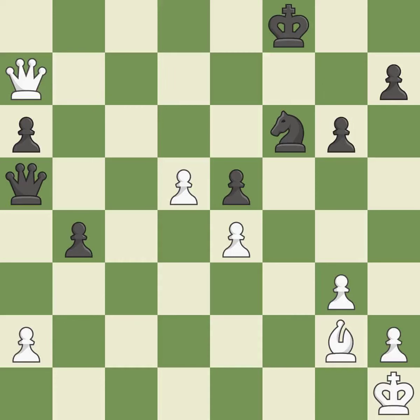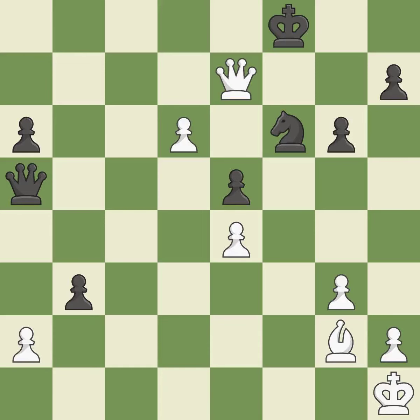Only one move worked there, and this wasn't it. This ignores a better way to evade the check from the opposing queen — it is a mistake. This threatens to fork pieces — it is a miss. This is the only good move. This threatens to win a pawn. This stops the opponent from being able to fork pieces — it is a great move. This makes winning a knight a threat — it is ideal.